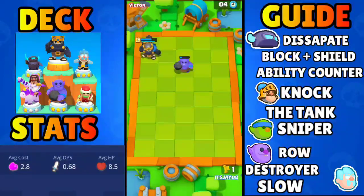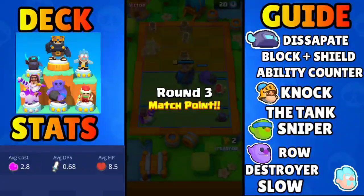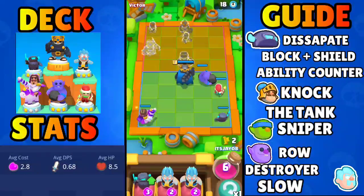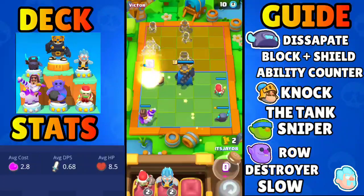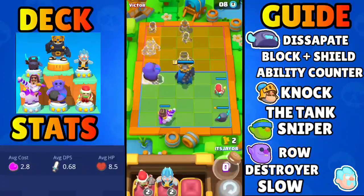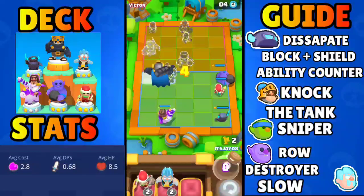This deck is honestly really strong. The purpose of the clash abilities is to get the enemies down so that the skeleton king can get the souls and revive with max HP. If you get 2 kills with your skeleton king before death, you can revive with full HP. I'm going to get the plus 4 damage and dissipate on the mini Pekka to dissipate the barbarian king.